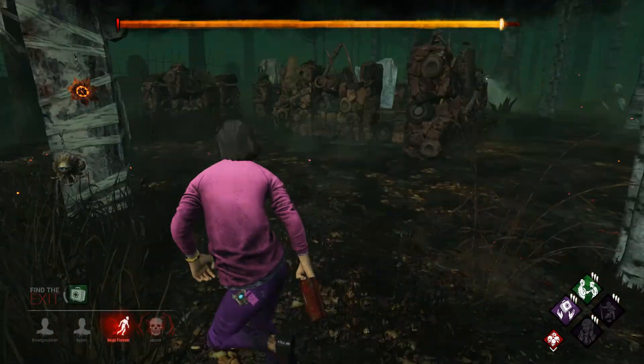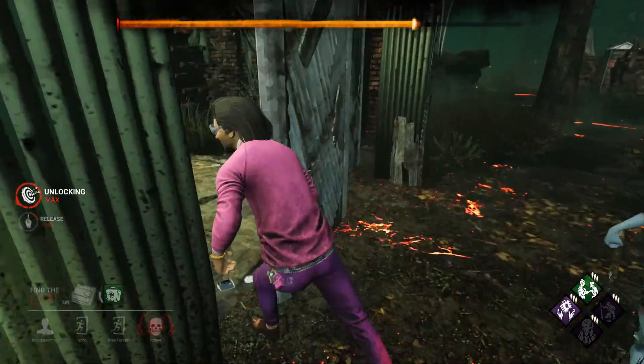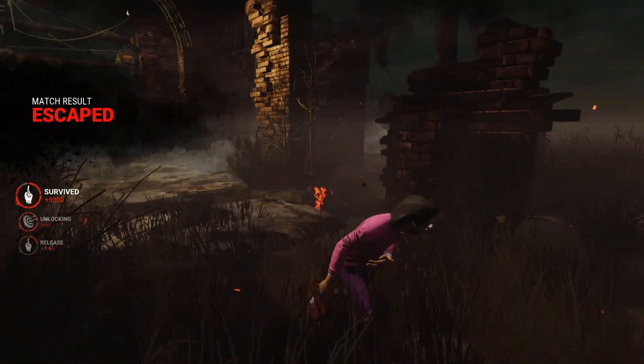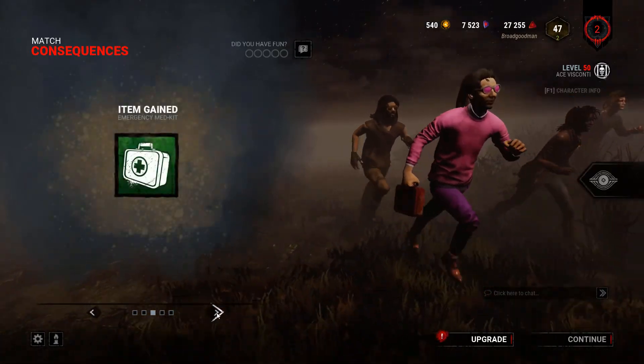That chest dropped a toolbox, that's not what I wanted. How about you just don't hit me. Okay, there you go — there's a free hit. Hell yeah, that was an easy game because of a bad killer I guess. Hell yeah, that's three generators done.